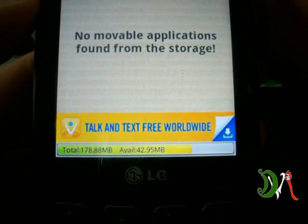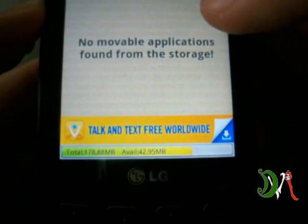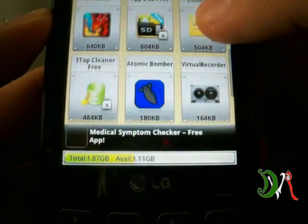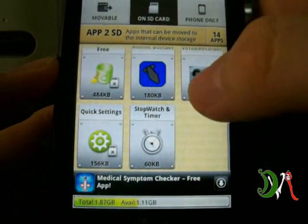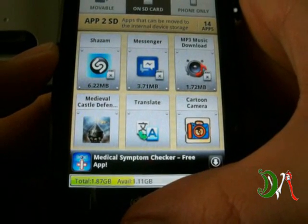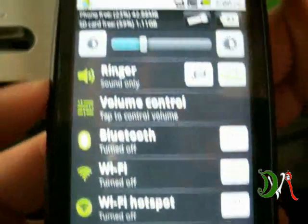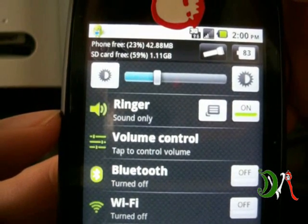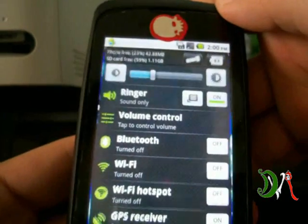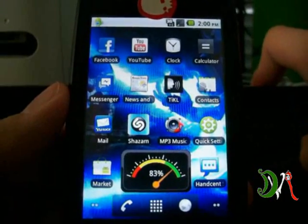So it was at 20-something and right now it's at 42.95 megabytes — I basically doubled my memory by doing that. Here are all the apps I moved to my SD card, and on my SD card I still have 1.11 gigabytes available. Phone free is 23% — 42.88 megabytes — and SD card is 59%. So yeah guys, this is the best app out there if you're having trouble with space on your phone.